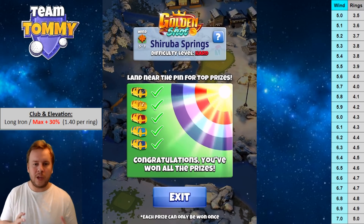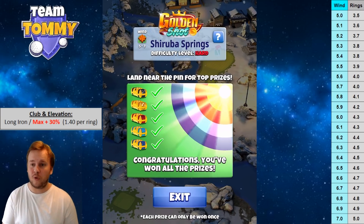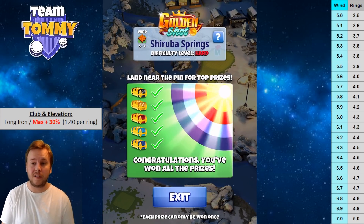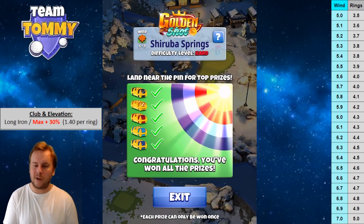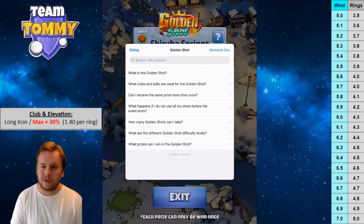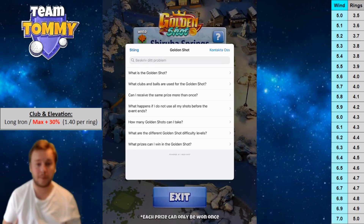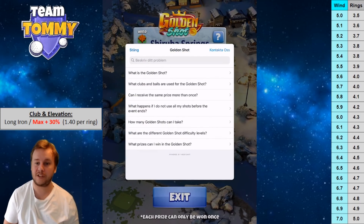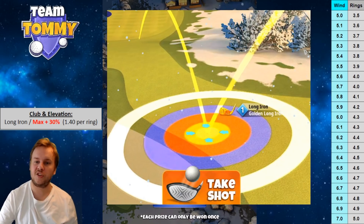We're playing with the Golden Long Iron — maximum distance plus 30, at 1.4 per ring. To simplify things, we have the VPR table on the right-hand side: wind on the left column, rings on the right column. Follow that for a much better result than going by feel. Press the question mark on the top right for frequently asked questions about the Golden Shot, or press 'Contact Us' to send a support ticket.